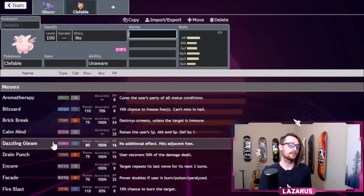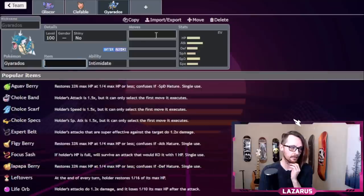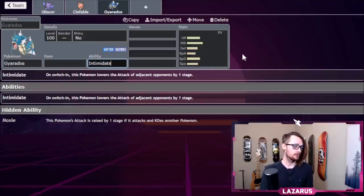Remember, Gliscor has big weaknesses to Ice and Water — we need Pokemon to switch to in those situations. We also need to look at Clefable's weaknesses: Steel moves. We want a bulky Water-type we can switch to. I was thinking about Manaphy, but I think it'll get banned relatively soon and I want this guide to last longer, so I'm going to use Gyarados.